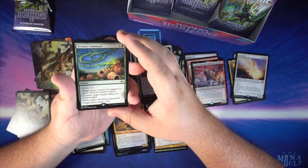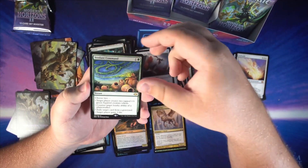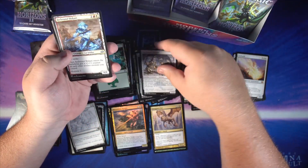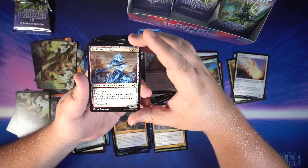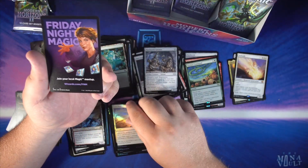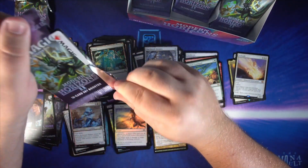Our rare here — we have Verdant Command. I was really thinking this was going to be part of a cycle, but this is the only Command in the set. Patchwork Gnomes. We get a sketch version of Arcbound Shikari and a foil Lens Flare. Friday Night Magic coming back any day now — I guess it's already back.